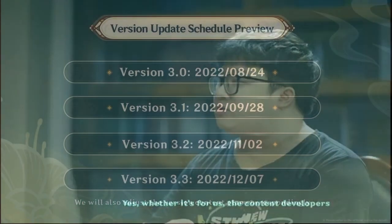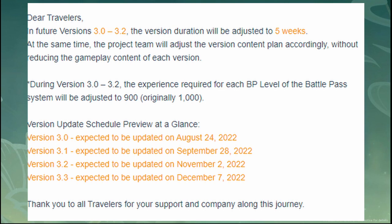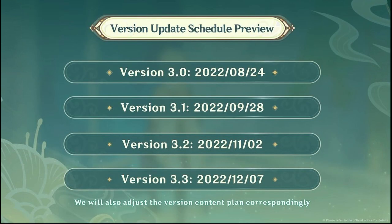Lastly, for the Genshin Impact roadmap: starting from 3.0 up to 3.2, updates will be five weeks instead of the usual six weeks, so patches become one week shorter. Also in the battle pass, the XP required per level is reduced from 1,000 to 900, which is good for busier players. After 3.3, it will return to the normal six-week cycle.